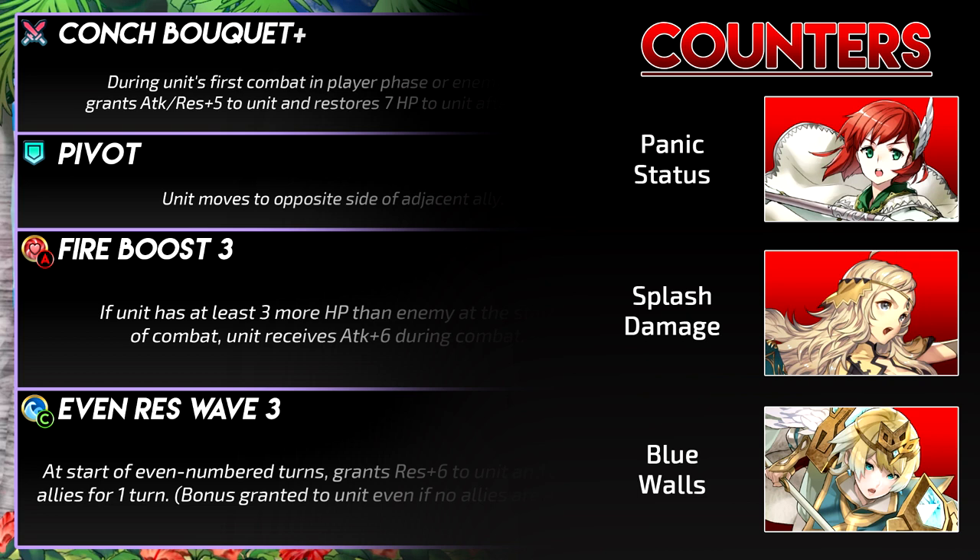Panic status will turn Even Res Wave against Lorenz, and it's especially significant if Lorenz ever runs a Blade Tome, which I would only recommend for a plus 10 Lorenz. Splash damage from AoE or Pain Plus is very detrimental since that can take away most of his HP tanking. Lorenz doesn't have the best attack nor the best defense, so blue walls like Fjorm can easily deal with him.